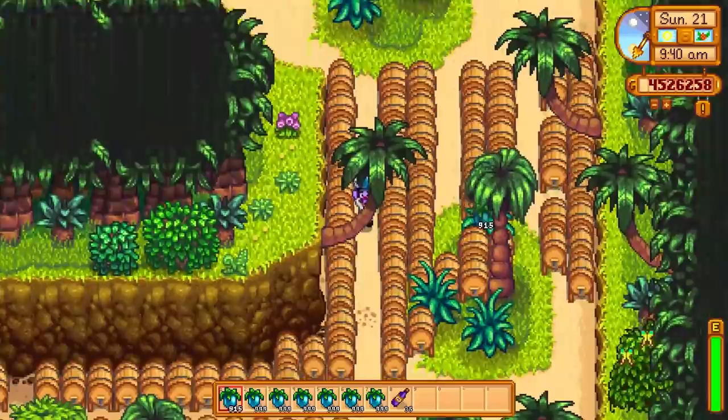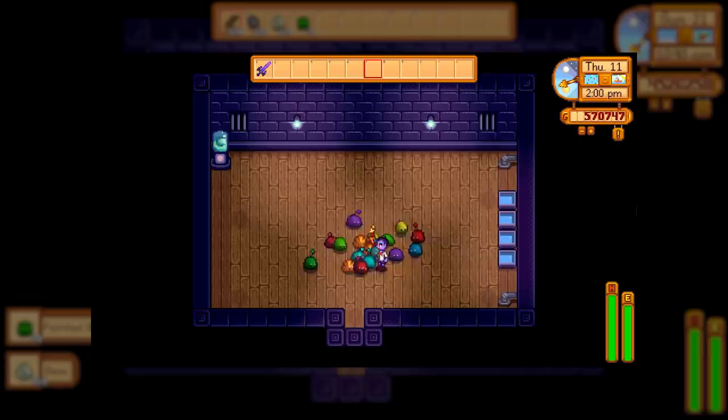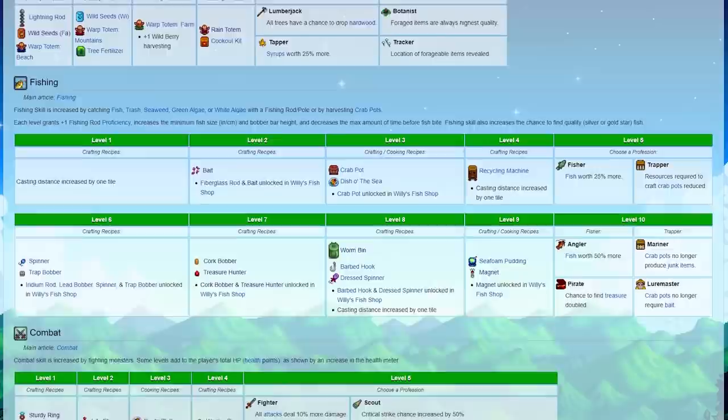I wish I would have recognized the potential of the island farm earlier, and the same goes for the slime hutch. Because of the 1.5 update, the slime hutch has become one of the best passive money makers in the game. I did a whole breakdown on this in another video about how to set up your slime hutch, so watch that for all the details.